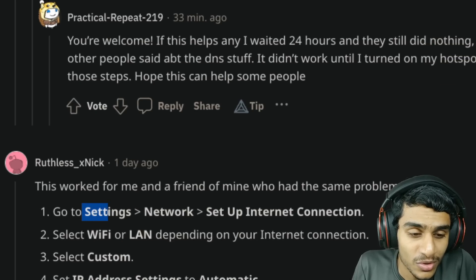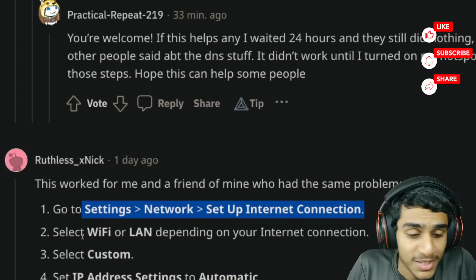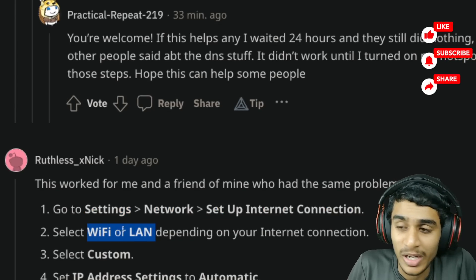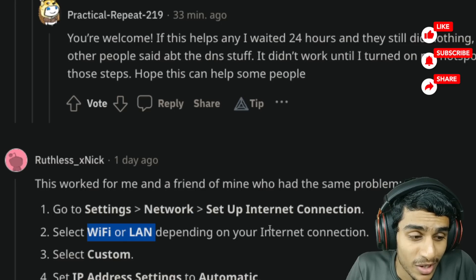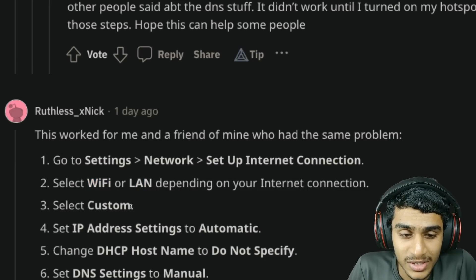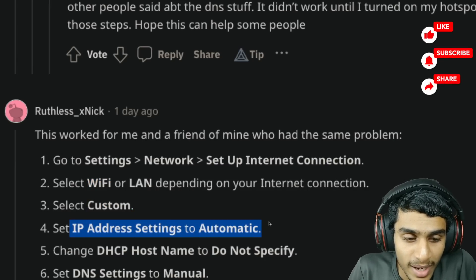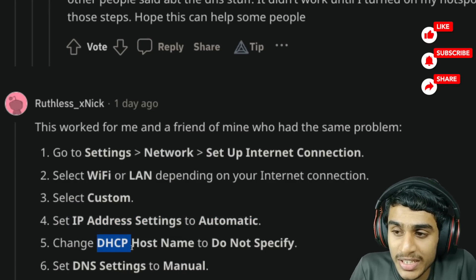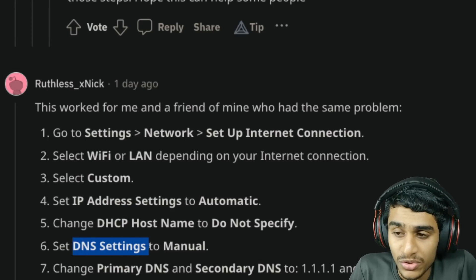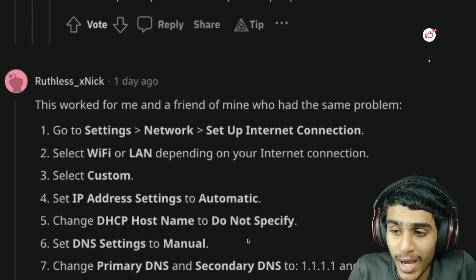First, go to Settings → Network → Set Up Internet Connection on your PlayStation 4. Depending on your network, choose either Wi-Fi or LAN. After selecting your connection type, choose Custom for your internet settings, then set IP address settings to Automatic. Then change DHCP Hostname to Do Not Specify.